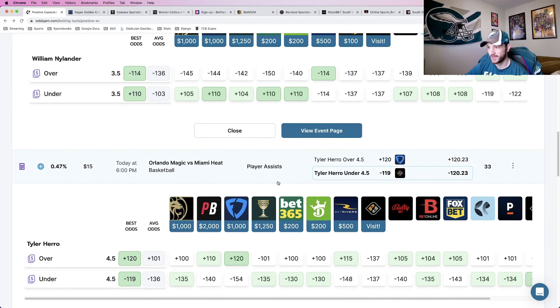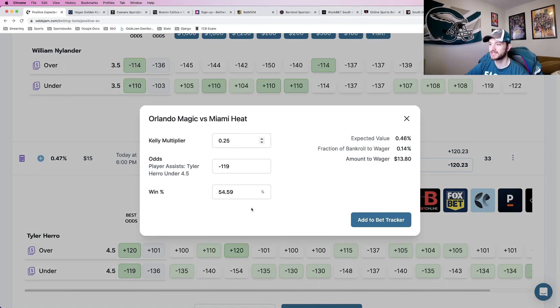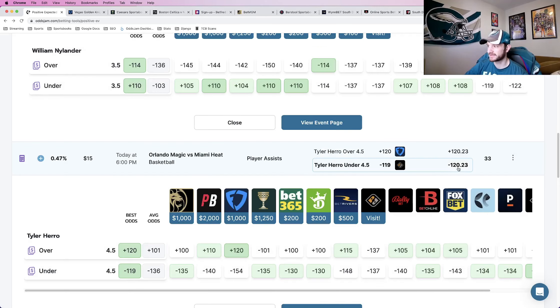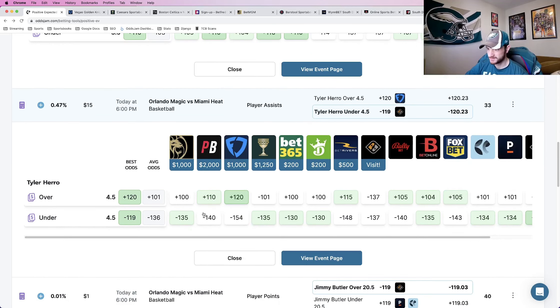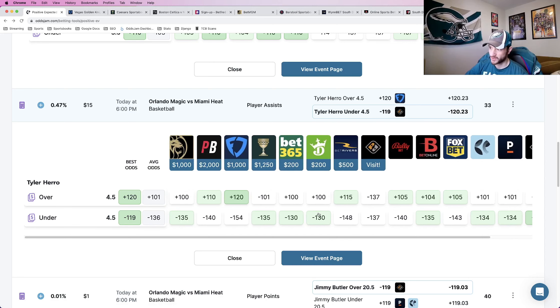Play number four, and we're in the NBA now, is Tyler Herro under 4.5 assists. The win percentage is about 54.6%, just above that 54.5% threshold. The OddsJam perfect line has this at minus 120. Sports books have it at minus 134 from Pinnacle, minus 135 from BetOnline, minus 130 from DraftKings, and some as high as minus 148 to minus 154.